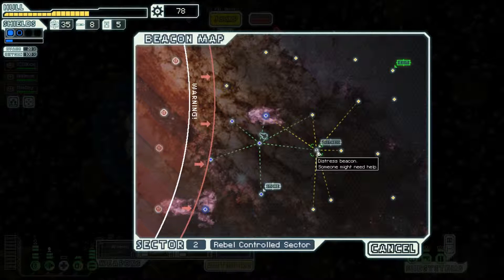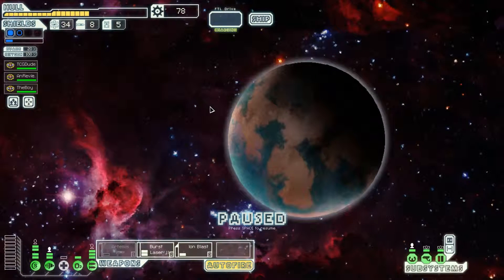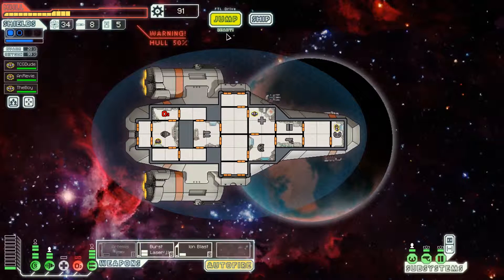Do I want to go back to the store? Not really. The store doesn't really offer all that much except for a hull repair, which I could get at just about any other store. Find the sources of stress — call a small research station. Doc can try to rescue the survivors. Four damage to the hull, 13 scrap. That sucks.